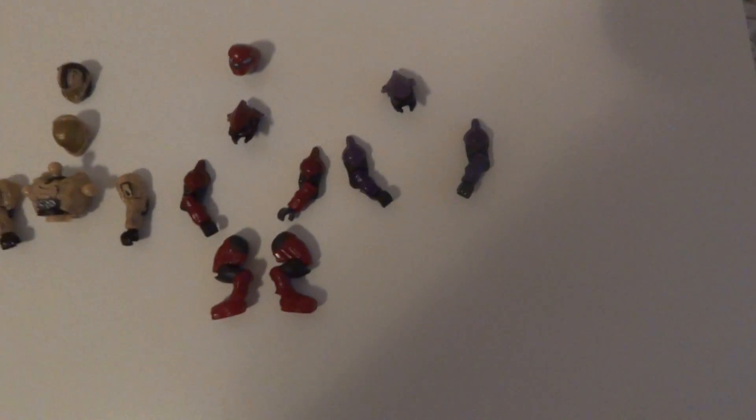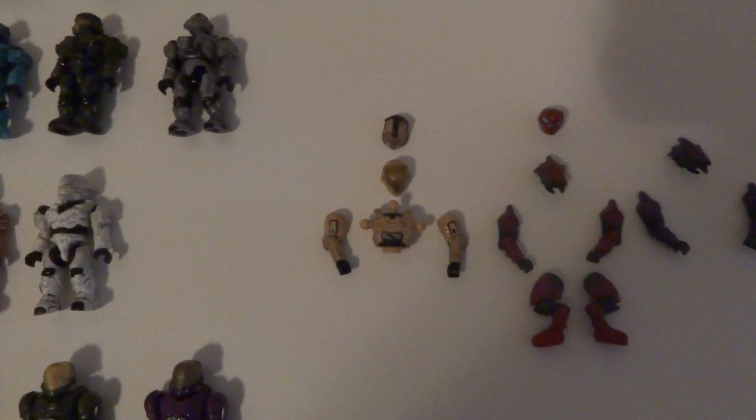And then over here we have the armory pieces from some of the other sets: the Purple Elite head and arms, the Red Elite missing a body, and then also the Red Pilot head. And then the Desert EVA helmet, shoulders and torso, and a CQB helmet.